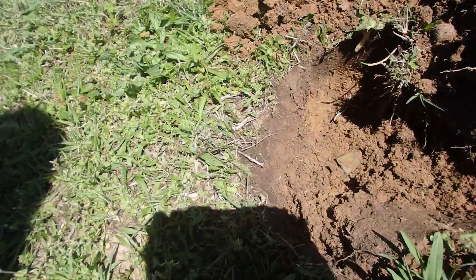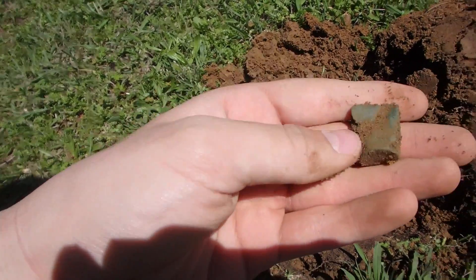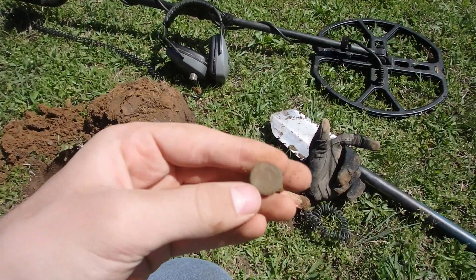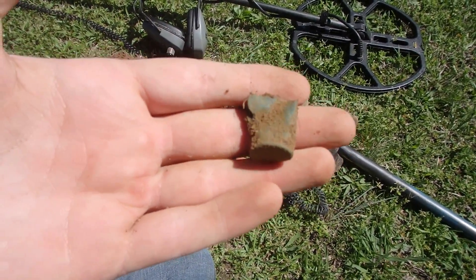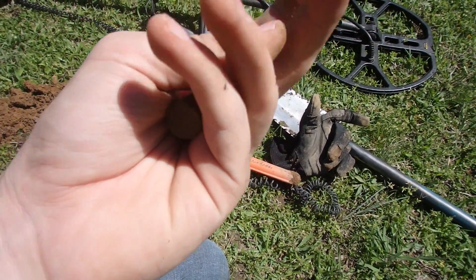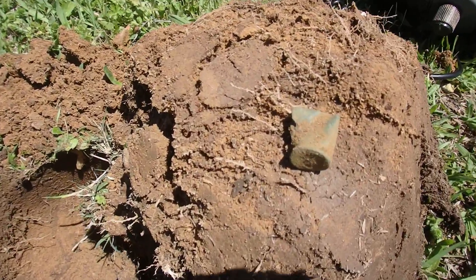It was down about 6 inches. It's a Spencer casing for a Spencer bullet — nice piece of Civil War brass. I don't find these a lot, so let's keep going in this area and see if anything else comes up. Andy told me he's got like 6 bullets now. Still a really cool find.